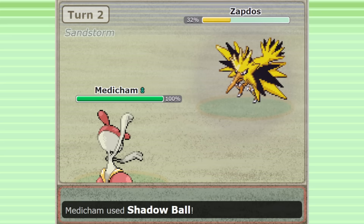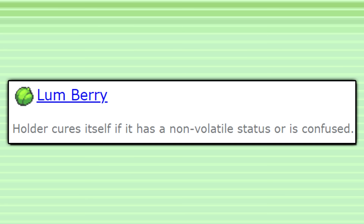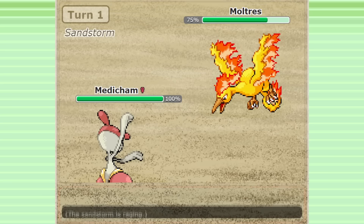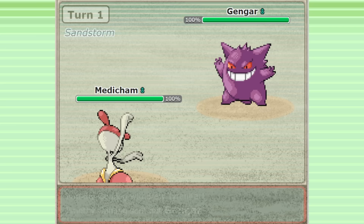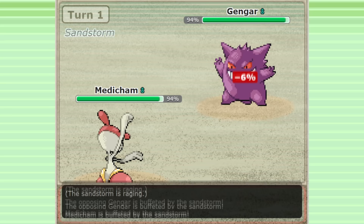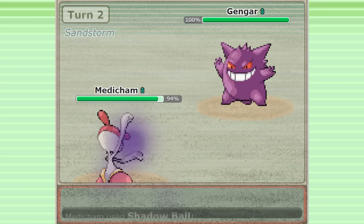Another awesome adaptation is running Lum Berry on a lead set. This brilliantly disguises your item — if you're running Leftovers and get hit by Sandstorm, the enemy can clearly see your item and rule out options like Choice Band. With a Lum Berry, the enemy doesn't know if you're Choice Banded, which can make them play awkwardly. For example, leading off against Tyranitar and using Brick Break invites in their Gengar. Since Gengar is immune to Fighting, they have no information about your attack. Assuming you're Choice Banded, they may use Will-O-Wisp — and you heal that burn with your Berry and hit them with a surprise Shadow Ball.